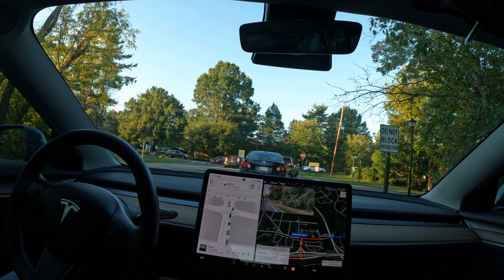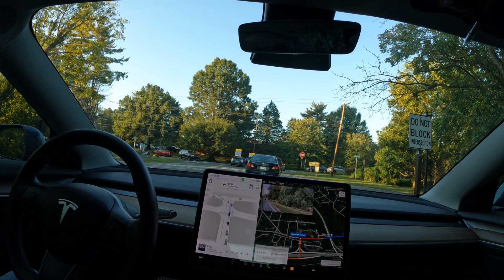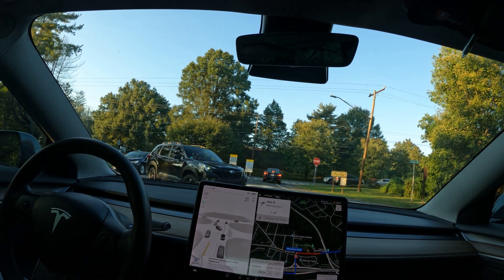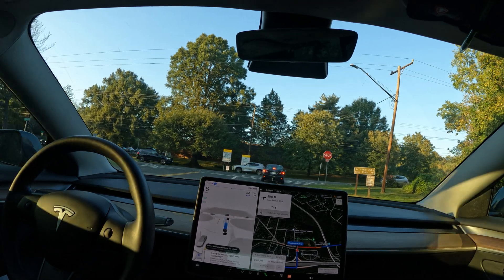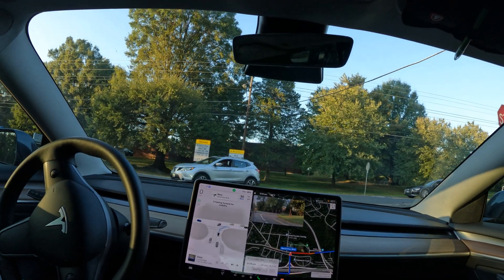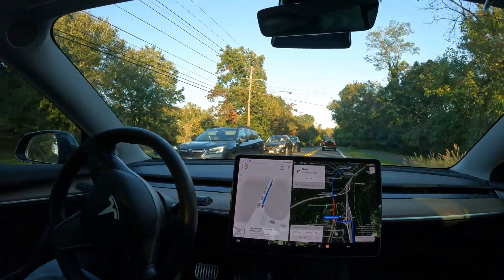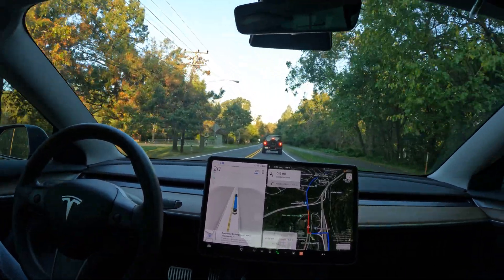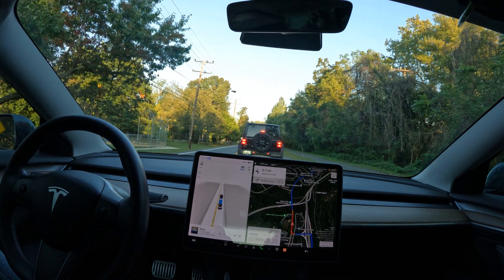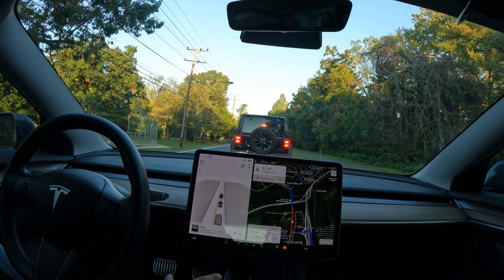I've had FSD engaged since the beginning of this video. Coming up to a stop sign, I did a quick disengagement because I wanted to let another car go and wasn't sure if FSD was going to stop. When in doubt, I always disengage. After waiting our turn at the stop sign, I re-engaged knowing it was our right of way. I try to keep things at a natural flow — if you're communicating one thing and the car is doing another, that's not a good look.